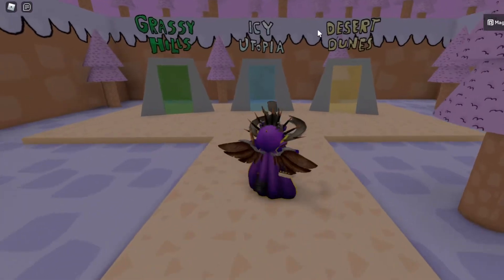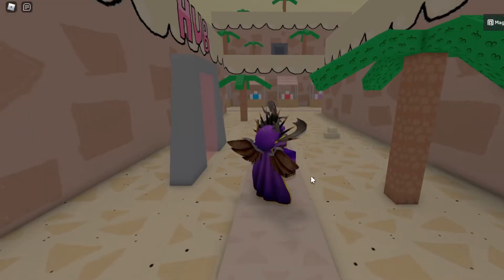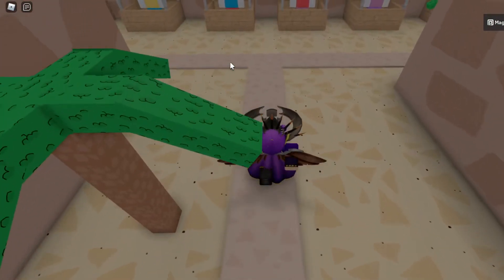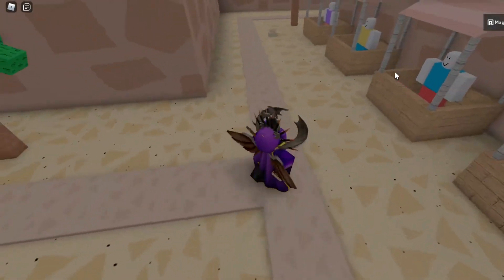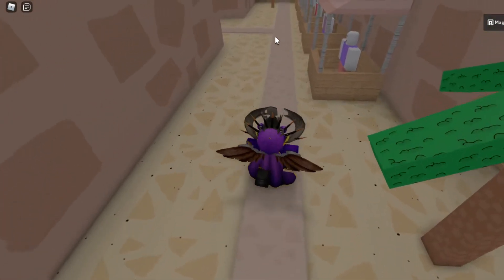In order to get this egg, you first want to enter the Desert Dunes portal, which is on the right side right over here. Once you spawn into this world you should be on this path right over here, and you want to keep walking on this path until you reach a left and a right turn. You want to go left right over here, and keep following this path until there is another turn.